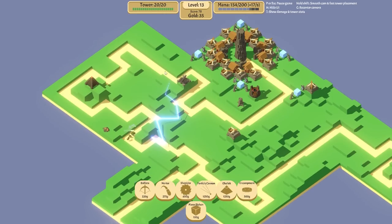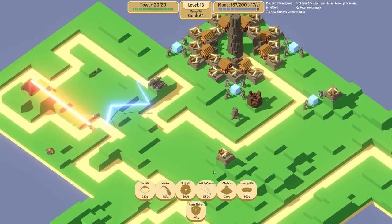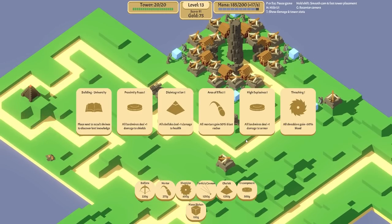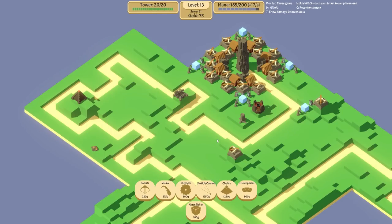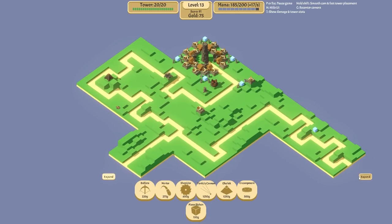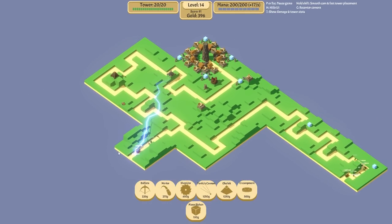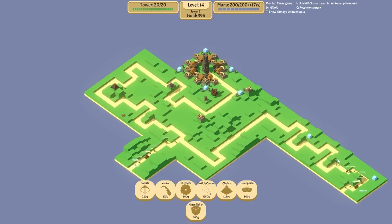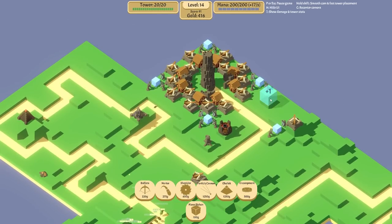I genuinely think this could be the way - just because of how much mana it uses makes you believe it's a really strong tower. All mortars gain blast radius. We're going to expand this way - it's the oogie round next turn so we need to expand this way because that will be the route the oogie goes. Not that it really matters because there's no towers along the way.